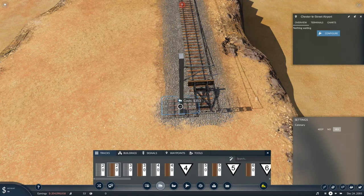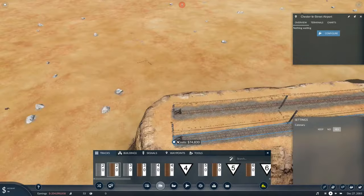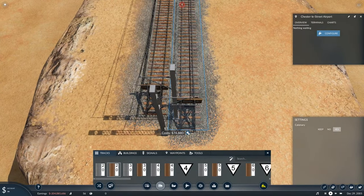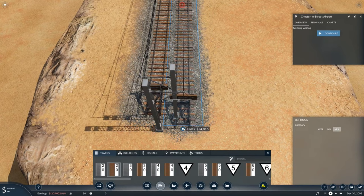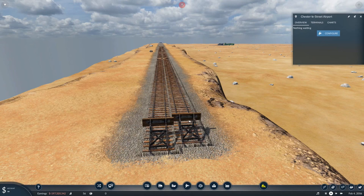Take it a little bit further back than normal — but not too far — then bring the track down to the end. That reduces the gap between the tracks. Press build and they're now a lot closer together.